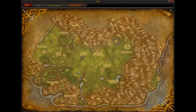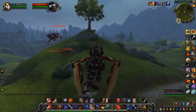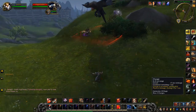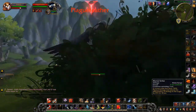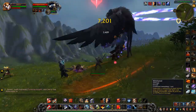Here you can see Plague Feather — he drops the pet Fowl Feather. They're both buzzards. See the tree there on the hill — Plague Feather patrols around and around the tree so he's quite easy to find. You can see Strongyard Keep in the background. He patrols around the tree and drops the pet Fowl Feather.